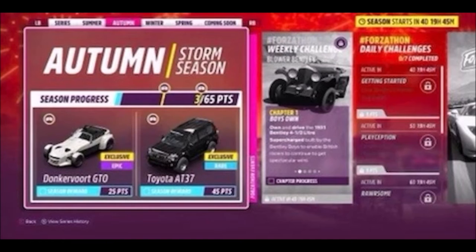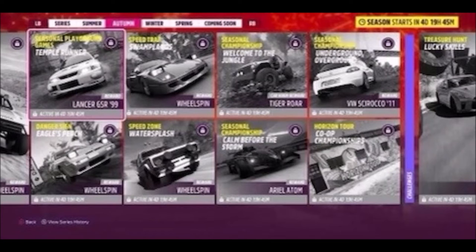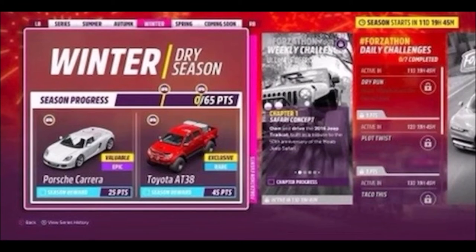Moving on to the autumn season, here you can win the Donkivert GTO and the Toyota AT37. Both of these cars appeared in Forza Horizon 4 but are coming back as new cars in Horizon 5. As well as that, you can win the Mitsubishi Lancer GSR 1999, the 2011 VW Scirocco, Aerial Atom, and a load of wheel spins.